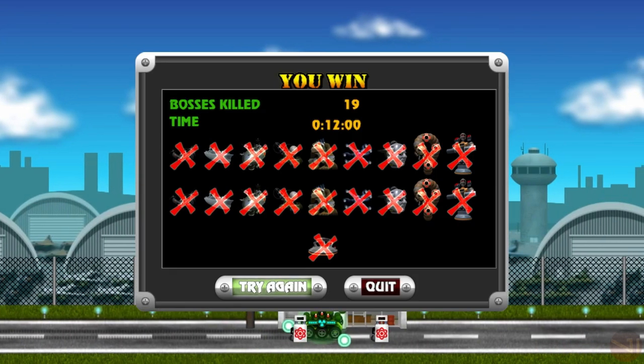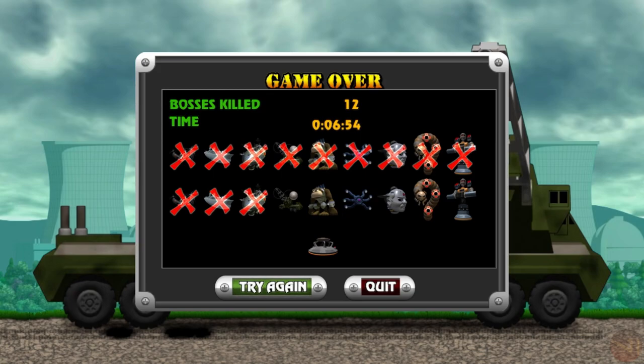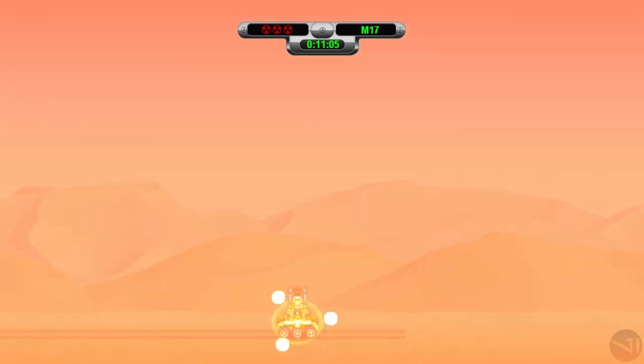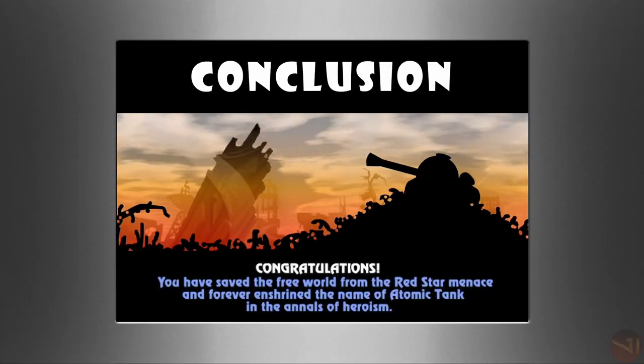Once having defeated the Secret Weapon, results pop up showing all bosses crossed out and the time taken to beat the mode. If killed at any point, it shows only the remaining bosses not crossed out. It's a fun game mode to try, whether to beat previous times or just take on some good old bosses. While the game is short and doesn't have much else to offer besides these three modes, it's still pretty fun and challenging.